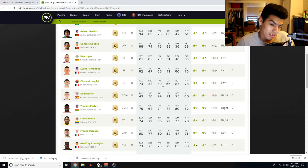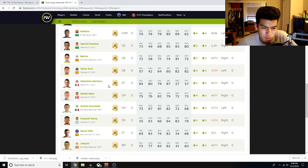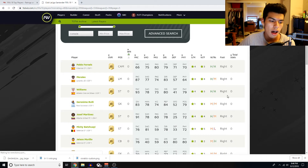Clement Lenglet looks like a very solid defender to start off your team. Partey as well — 80 defending, 82 physical, 75 pace — that card looks very very good. Jeffrey Kondogbia — 73 pace, 83 defending, 88 physical. Thomas and Partey and Kondogbia — those two will literally destroy every single midfield in the first couple of weeks of FIFA. Daniel Wass is here again — every year that card has been great. I don't know why, but every time I play with him in game he plays on a completely different level.